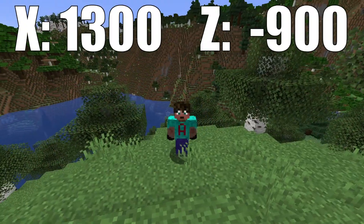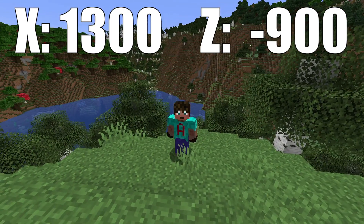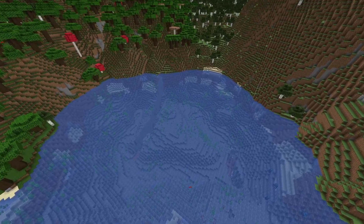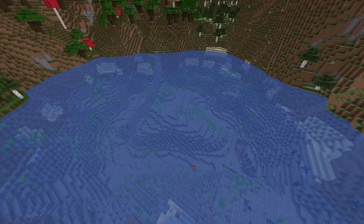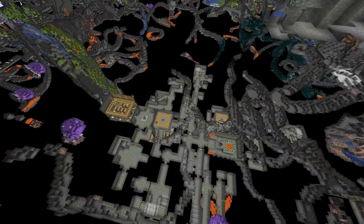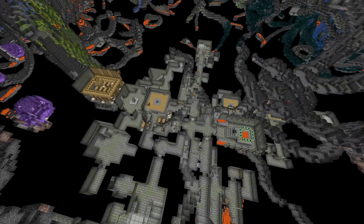It's about 1,300 on the X and minus 900 on the Y. But although this lake is really pretty and you could build something beautiful here, it's what's underneath that I want to show you. Because the lake hides a little secret — right underneath this gravel...